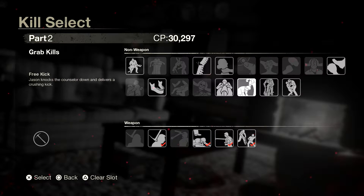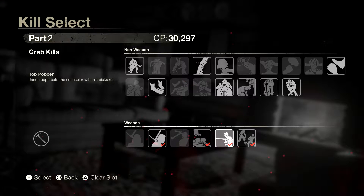The kills are the Curb Stomp — Jason stomps the counselor down onto his pickaxe. And we've got the Top Popper — Jason uppercuts the counselor with his pickaxe. And we've got the Leg Sweep — Jason hacks a counselor's leg then finishes them off. So those are the three kills. I'm going to jump in game and show you guys how they work.